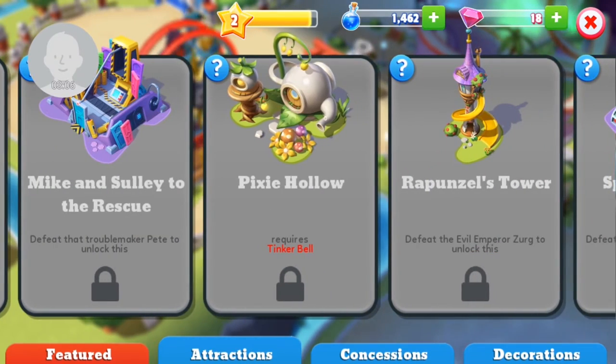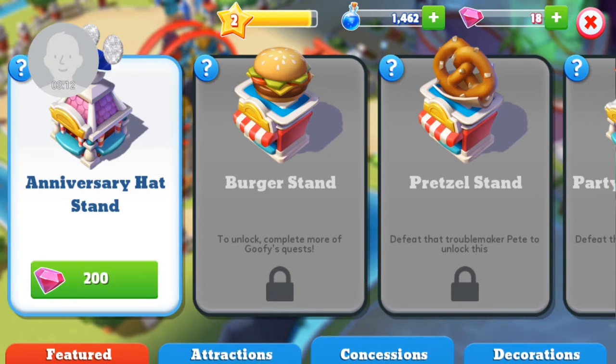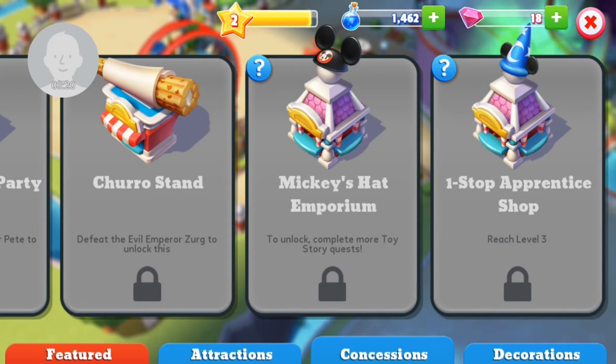There are loads and loads — WALL-E's house, the concession stand, the anniversary hat stand, burger stands, pretzels. I mean, everyone needs a Mickey's hat. I really wanted to get a wizard's hat when I went over.